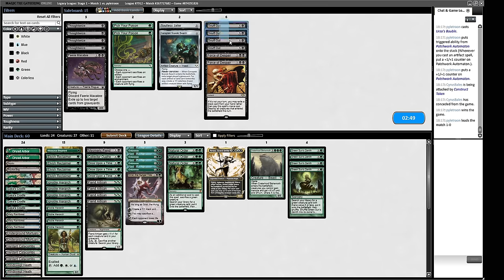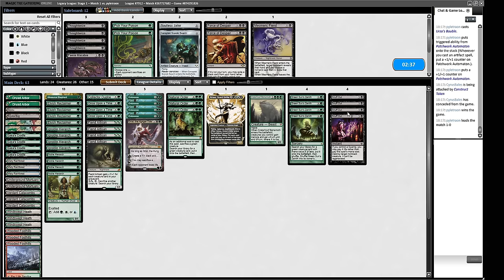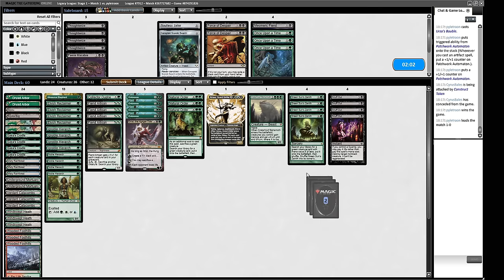This is a matchup where Snuff Out is probably looking reasonable. We obviously want Allosaurus Shepherd. We don't want Mesmeric Fiend — that's not really what we're about here. Some Snuff Outs. I kind of like trimming or cutting the Once Upon a Times, especially when we bring in something we want to find that isn't a creature or land. Endurance is a fine creature here — it can shred a bunch of their things. Pick the Lock is potentially worth bringing in as hate against Urza's Saga, which is one of the scariest cards for us.